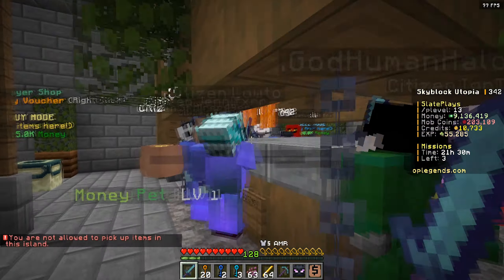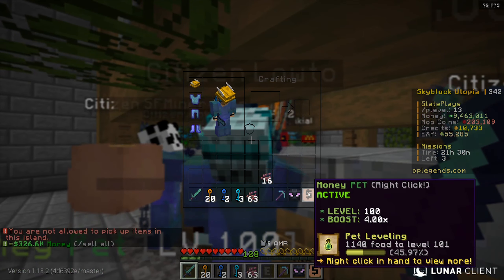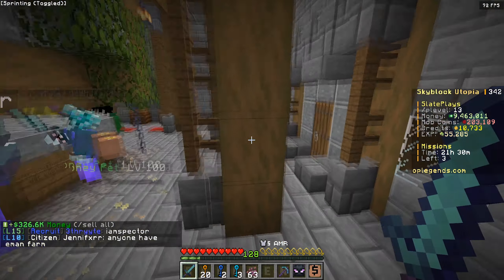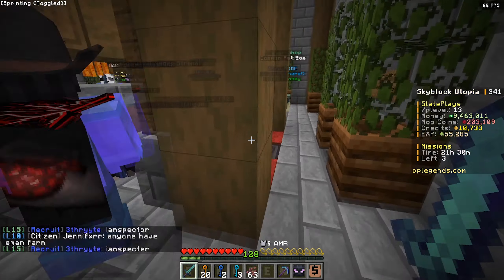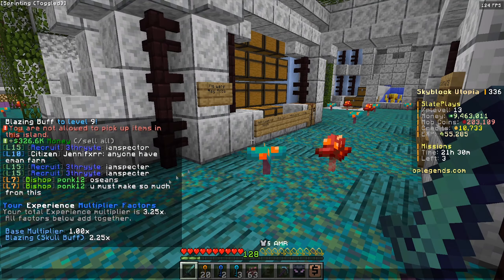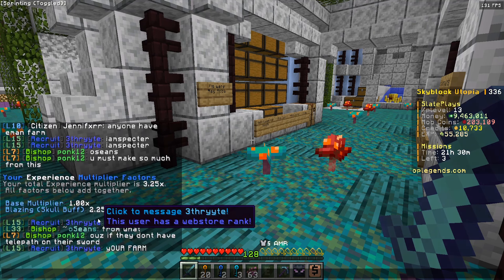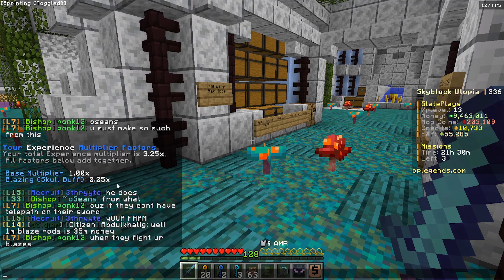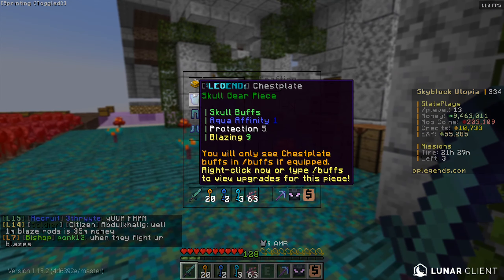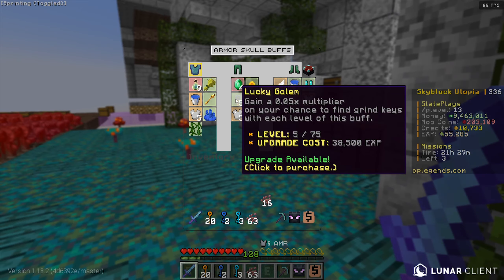The good thing about grinding with these mobs while I have the money pet activated is I just slash sell all occasionally when I have a full inventory — 326k just like that, and I get a full inventory pretty soon. I probably made nearly around 3 mil just from that 10 minutes, which is pretty good for me. Obviously for the better players on the server that's probably absolutely nothing, but for starters and middle tier players like me, that's pretty good. That puts us at a 2.25 times multiplier just from the blazing enchant. Once I get 192,000 more EXP, that's going to put us at a permanent 2.5 times multiplier with this armor on. Blazing is definitely something to focus on.